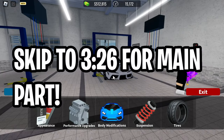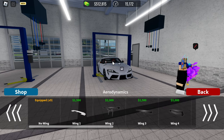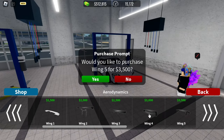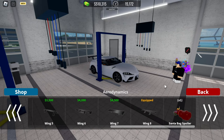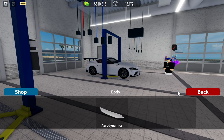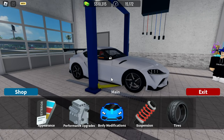Now, start with the body modifications. Some cars might not have body modifications because they might not have the option to get wings or something like that. Choose anything you like — it depends on which wing you want. I'm gonna go with this wing. It will cost you money to upgrade your car, but it looks pretty cool.